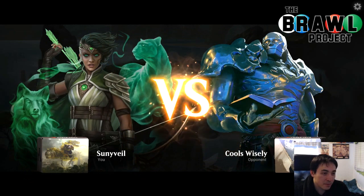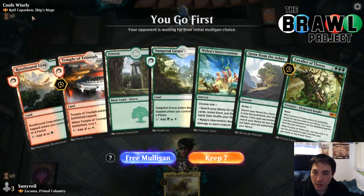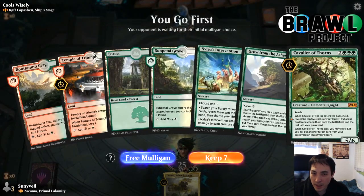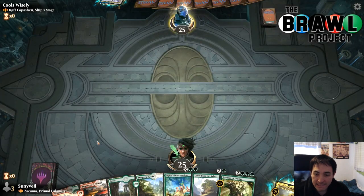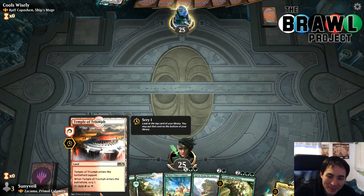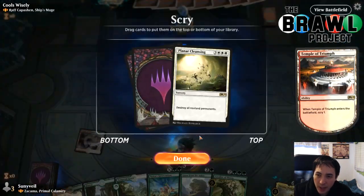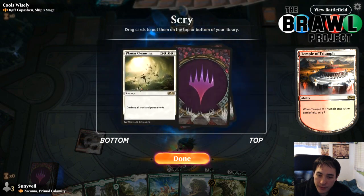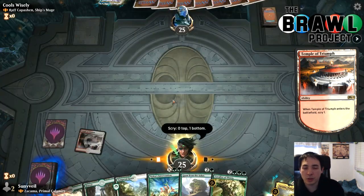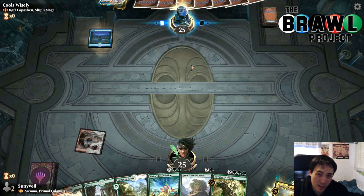Our first opponent is Wrath of Passion, which usually runs a lot of counterspells and plays at instant speed. One thing people can't counter is lands, and we've got a lot of those. We lead with Temple of Triumph. Fire Cleansing is fine since they're probably playing a control game without many threats — it sweeps up Wrath of Passion plus anything else they might play.